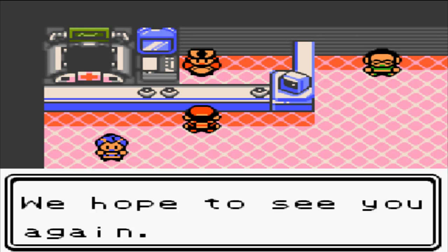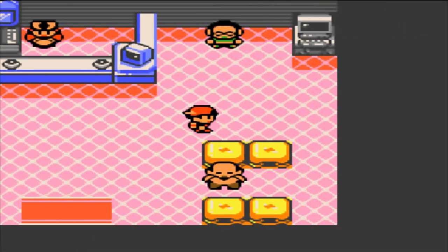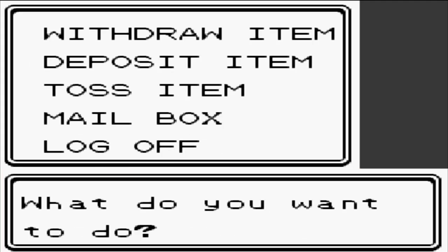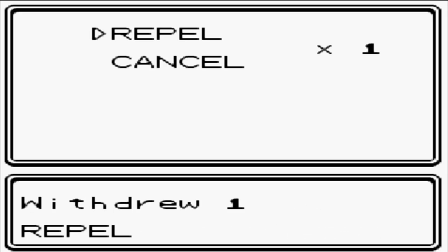Let's heal up our Pokemon first. Before I forget, there should be some things in my PC - the PC that Mum bought for me. Withdraw item - cool, Super Potion. I'll grab that as well.